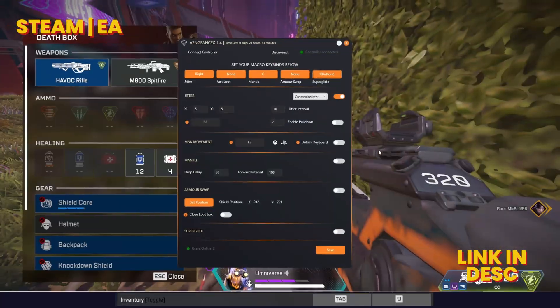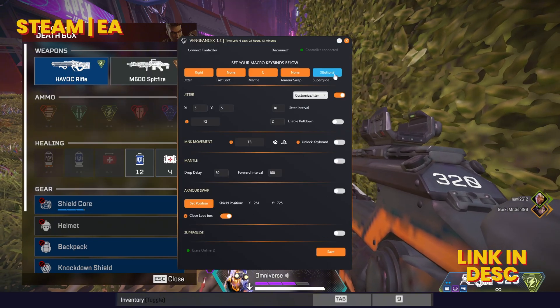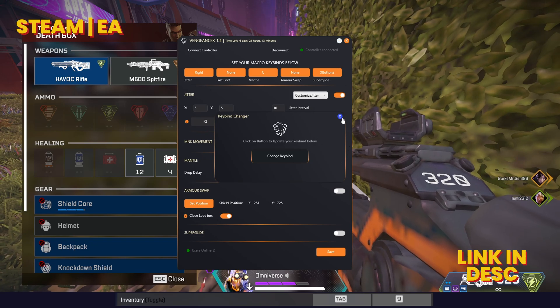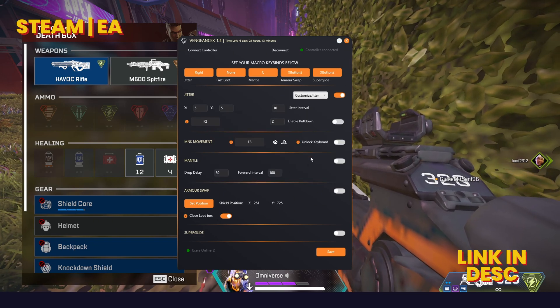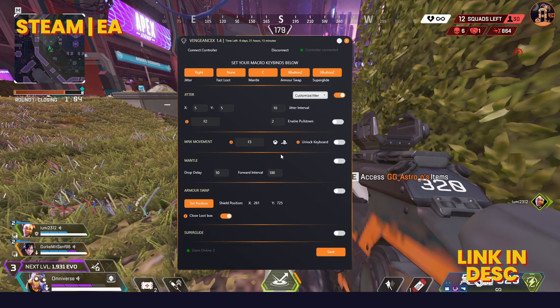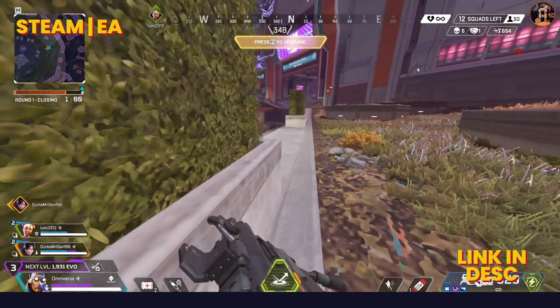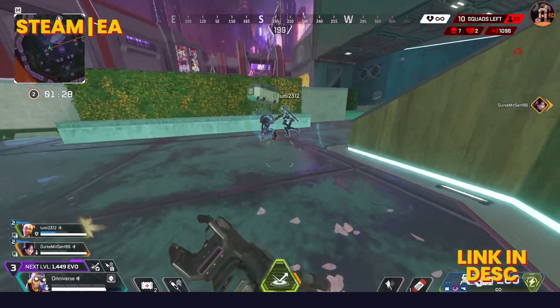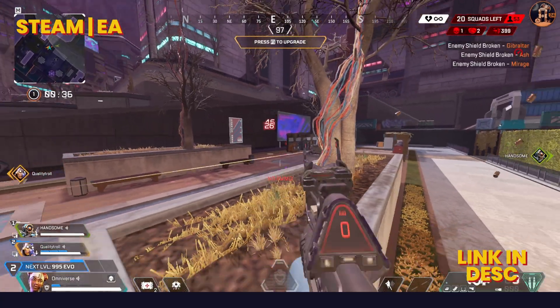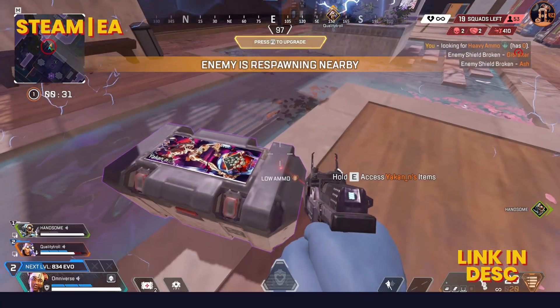Shield Swap can only be set up in-game. To set up, make your game window borderless so that the app can overlay the game. Then press the Set Position button, and without scrolling, click on the Shield Core. You will see the X and Y values change. Now, if Armor Swap is enabled and you've already set your keybind, it will always click on that position that you have set. If Close Loot Box is enabled, it will auto-close the loot box as well. You need the number 9 as a secondary inventory bind.